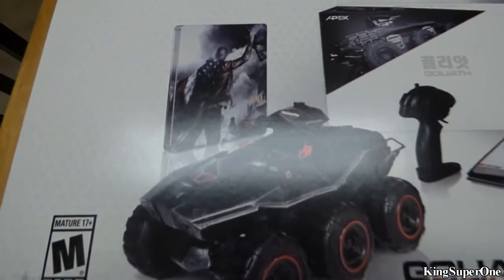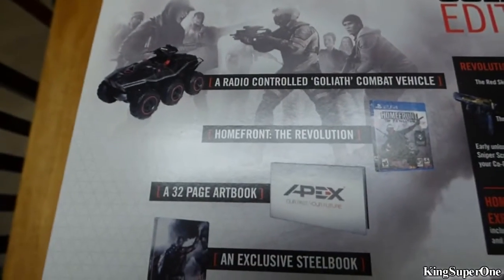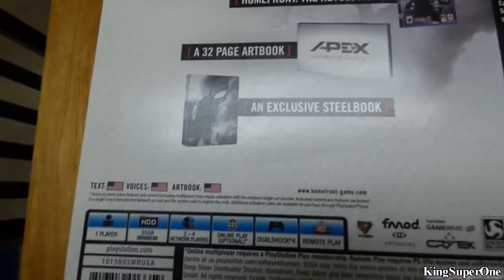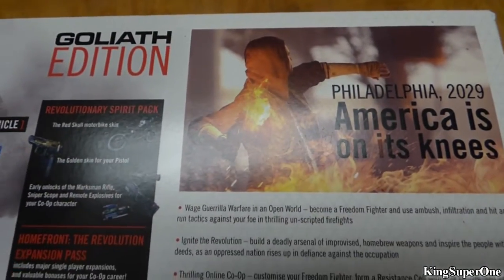Look at this badass, look at that steel book. We got the car, we got the book, we got some white guy, DLC — I don't know what that is. So we'll show you what we got here: Arena Control Goliath, game, book, steel book — oh you got the game and the steel book, okay cool.